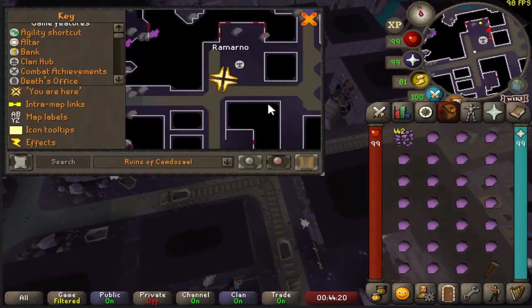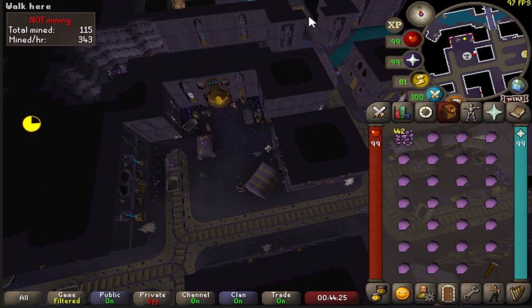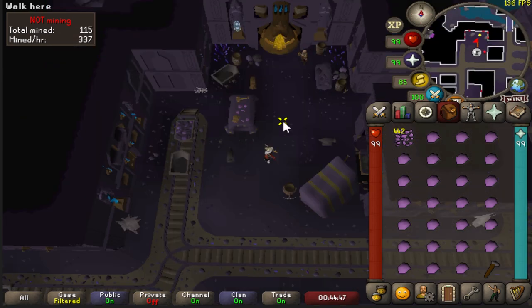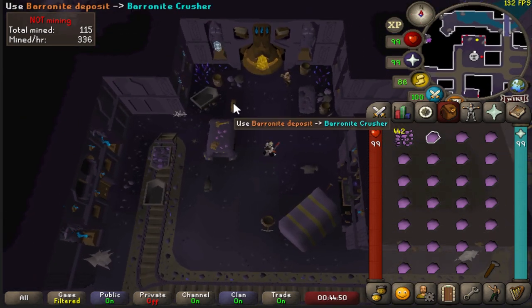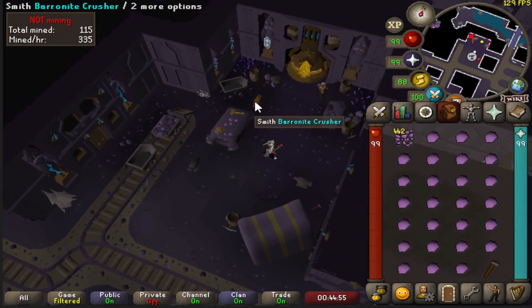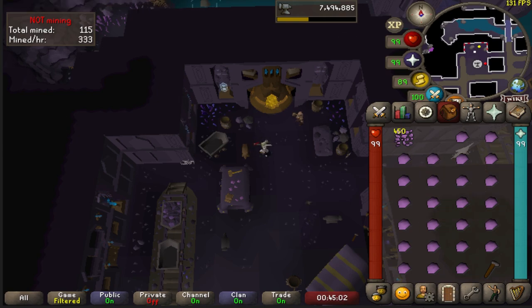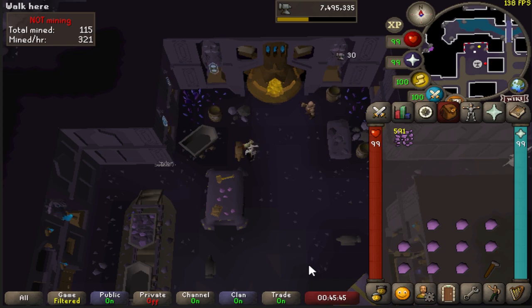It's worth noting that if you keep heading east you will run right into a bank, so if you need to grab anything you can do that there. Once you find your way over here, go ahead and click on one of these baronite deposits and use it on the most northern anvil — it's called the baronite crusher. You're going to start crushing these and you'll either get some shards or the collection log items. To complete the Camdoza log there are actually 10 collection log items you need to obtain, and seven of those 10 are obtained from smithing these baronite deposits.